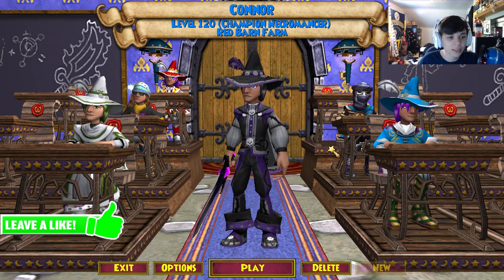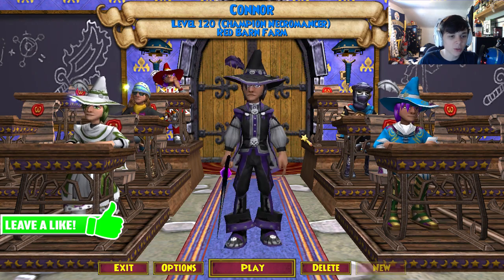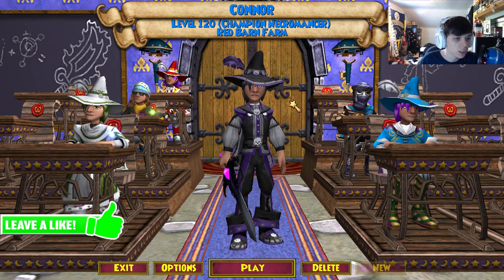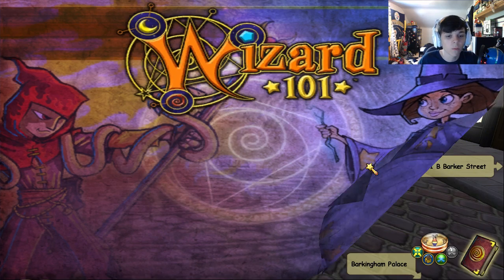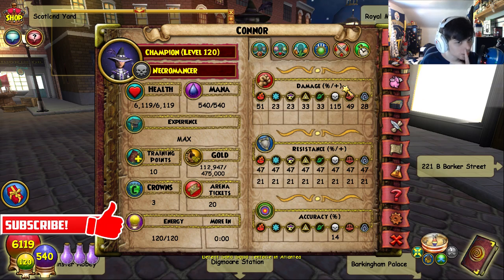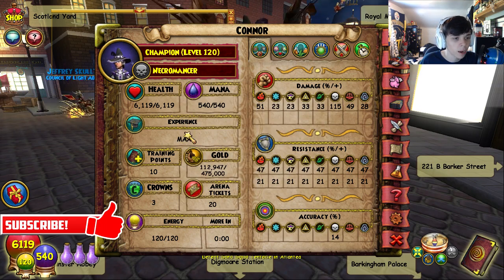Today I'm basically just going to be going over every single one of my characters, the stats and stuff, because why not? I know a lot of you guys want to see my stats on my characters. So let's start off with Connor - he's my only level 120 wizard so far because I just haven't been playing that much Wizard101 lately. This is my only max character technically, so let's take a good look at him. I'm gonna try to go through this as fast as possible.